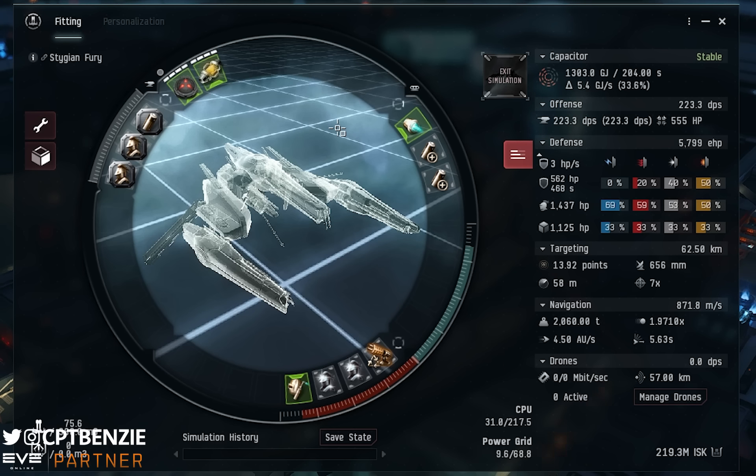We're going to be running C3 anomalies, and they are going to need to be Wolf Rayet systems. If you're not sure what a C3 Wolf Rayet is, make sure to go watch my videos on surviving wormholes — my Wormhole 101 and Wormhole 102 will explain all of that for you. I will try to remember to link that in the description, otherwise just search it on the channel.